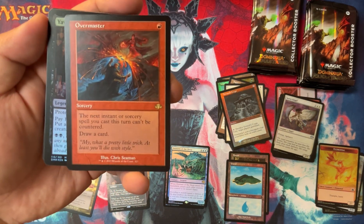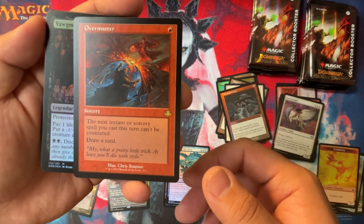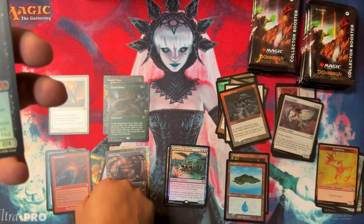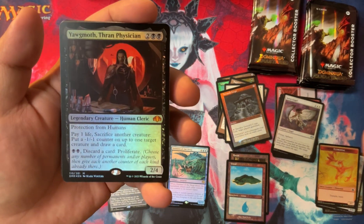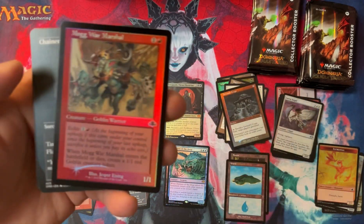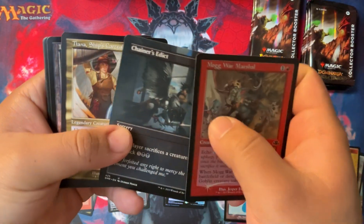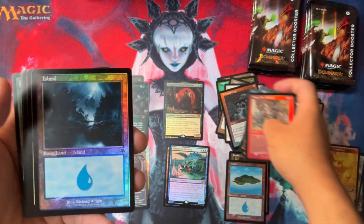Overmaster - I like this card a little bit because things that stop counterspells are always good in niche situations, but it's fun. And then we got the Yawgmoth Durant Physician foil. Nothing crazy about the treatment, but it is a foil mythic, so that's nice. And then we have Mogward Marshal, Chainer's Edict, and Tania's Ship Carrier.